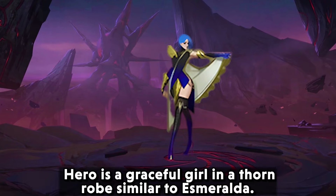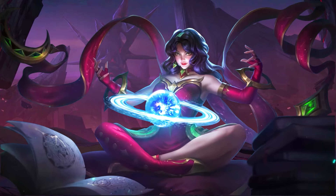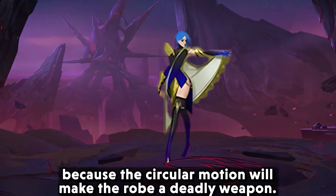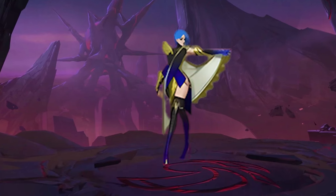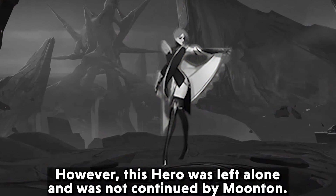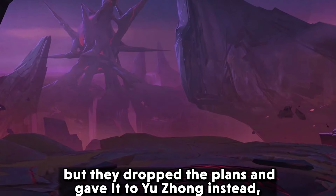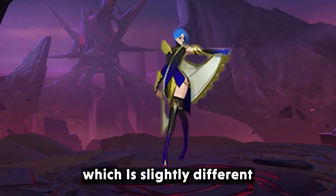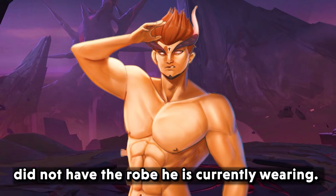From her stature, this hero is a graceful girl in a thorn robe, similar to Esmeralda. If we imagine her skills, Esmeralda's circular motion would make the robe a deadly weapon. However, this hero was left alone and was not continued by Moonton. Her cape was supposed to be her main weapon, but they dropped the plans and gave it to Yu Zhong instead — which is slightly different, as Yu Zhong's first release did not have the robe he is currently wearing.